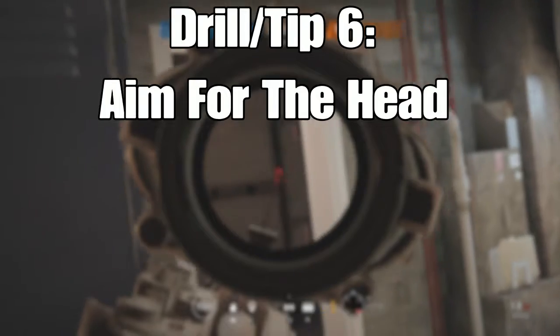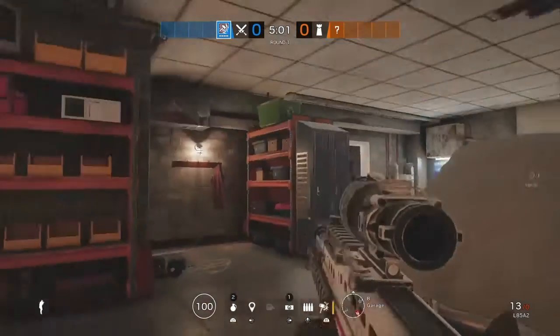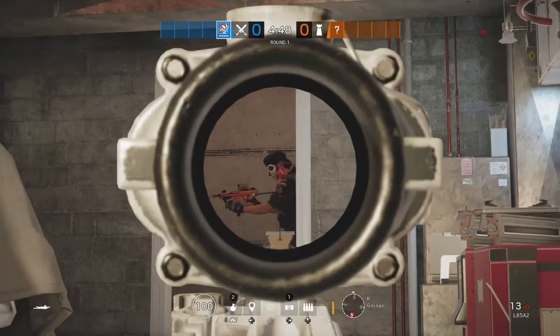The final tip is to aim for the head when holding angles. This can give you an advantage over your opponent and allow you to get an easy kill.